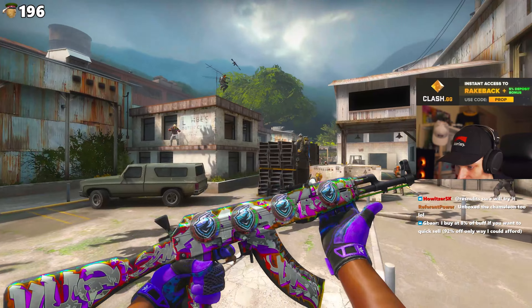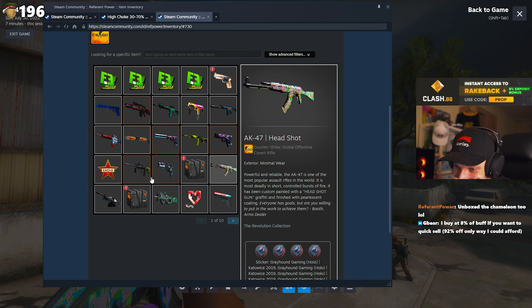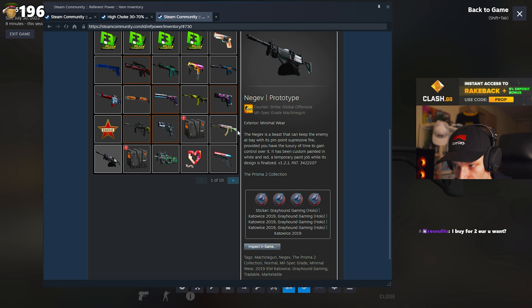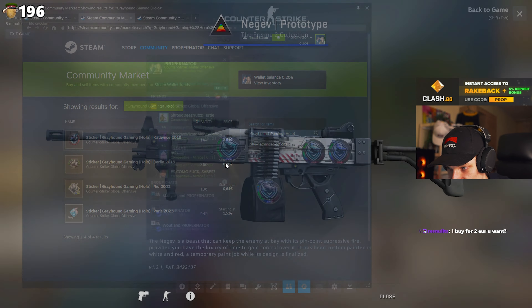Look at that - the holo effect! That is clean. This is such a good AK to do crafts on. And the Chameleon too - no, oh my god, it could have been an Asimov. Did you craft most of the stuff yourself or what?